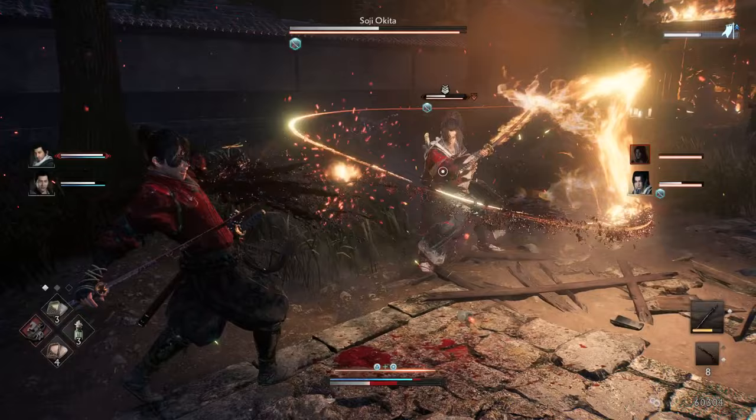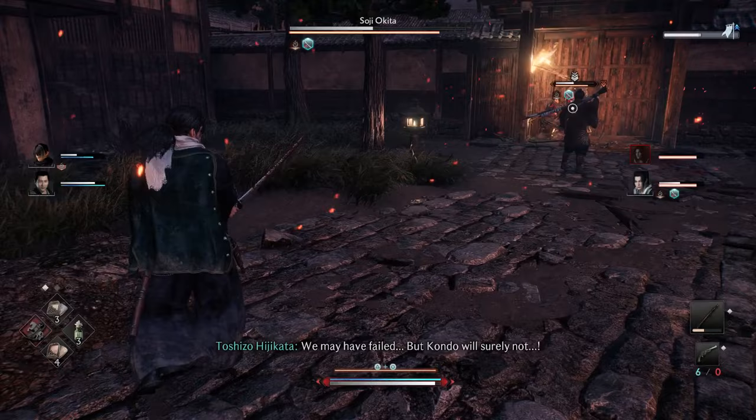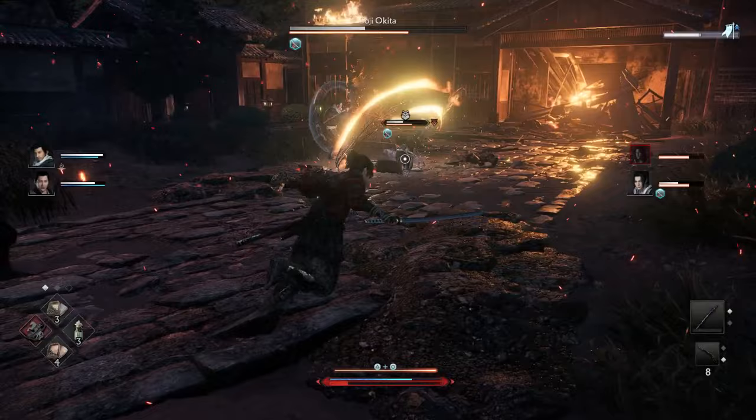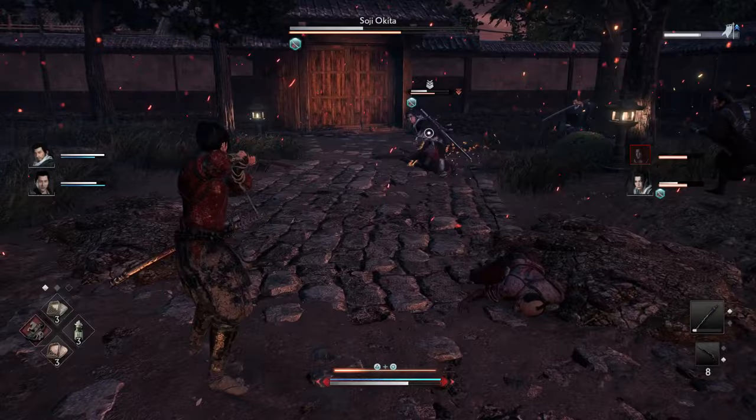His fight pattern is more or less the same as the one we fought before, and also in the anti-shogunate route. Except this time around he has ki blades. We're just going to bait him — if he does the red rushing stab attack, you can parry that and then get the Yizuna drop.